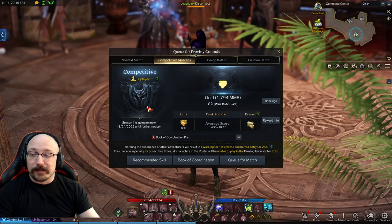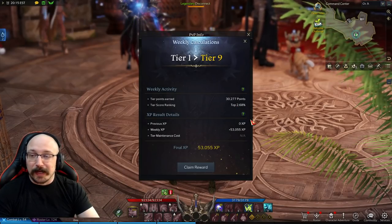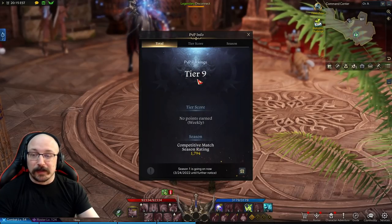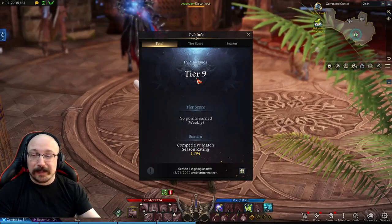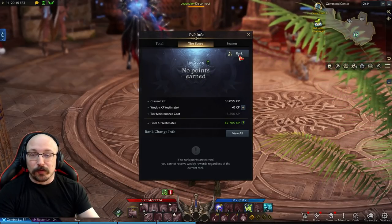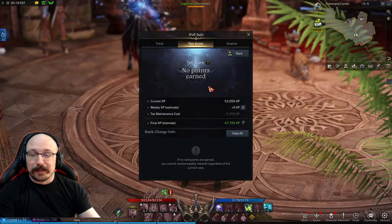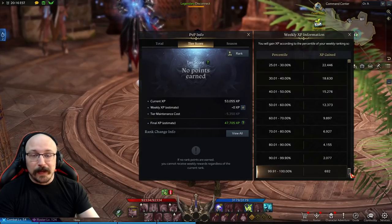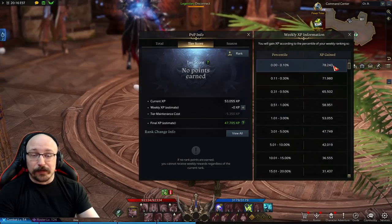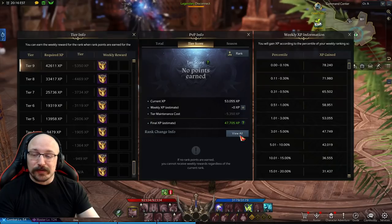There's a lot of confusion about the difference between ranked and the different tier rewards. If you press Alt+K, the PvP window should pop up showing your current tier and your current rating points — basically where you are overall. The way PvP ranks work is there's an XP ladder system in Lost Ark. People earn tier score, which are ranking points that put you on a ladder. Depending on how many you have compared to everybody else on your server determines how much XP you'll get for the week. The XP scales up pretty high — 78k if you are the top 0.1%, whereas the 0.11% bracket gets 71k.